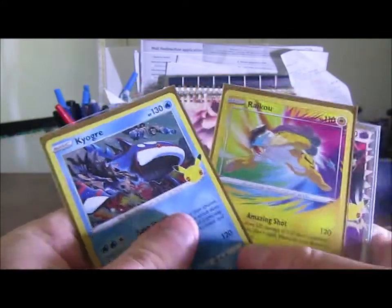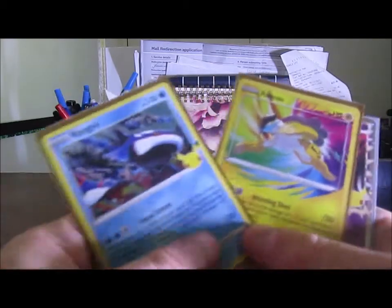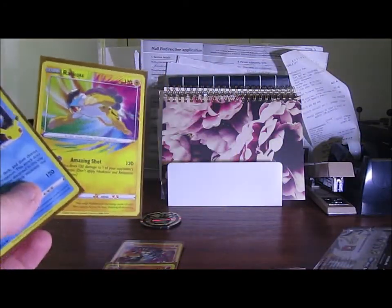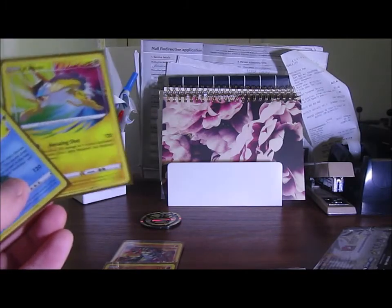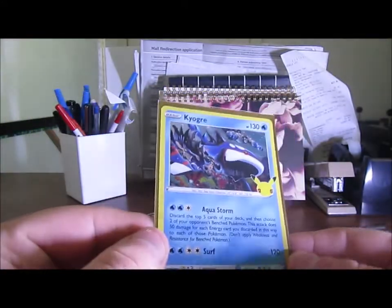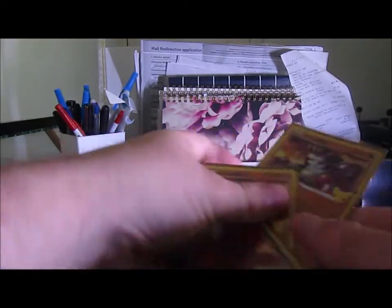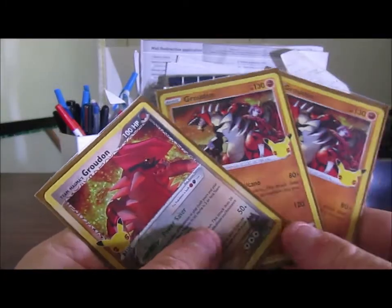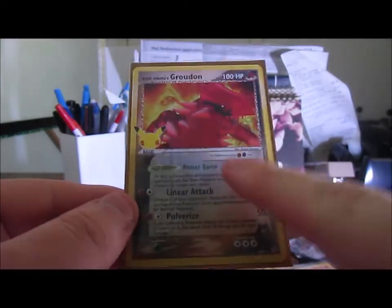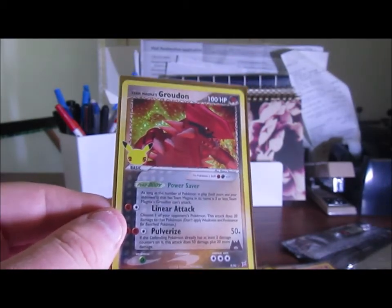So we've got a Raikou Amazing Rare — these all have value, but I'm not going to put prices on screen. We've got the Prime, Dragapult Prime, Raikou — none of these will probably go into my collection because there's no Squirtle, so there's no point having them. Kyogre's always been a favourite of mine. This is why I don't script my videos — I like to just say whatever comes out. We've got Groudons — I think this is probably the best one. It's more of a vintage card, it's 2004 — I grew up with this sort of stuff, and back in the day I think I even had a Gold Star Groudon or something.